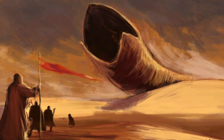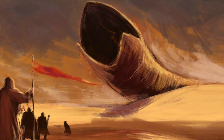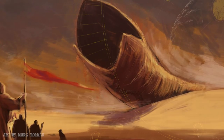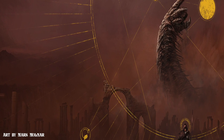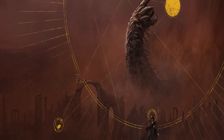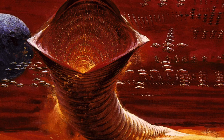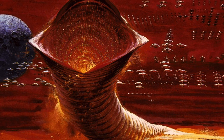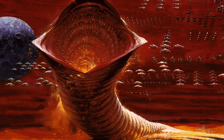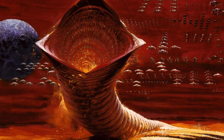One of the most iconic elements from Frank Herbert's Dune series are the sandworms that live beneath and roam in the deep deserts on the planet Arrakis, better known informally as Dune. The sandworm, known to the Fremen tribes as Shai-Hulud, the Great Maker, is a true force of nature to be reckoned with.